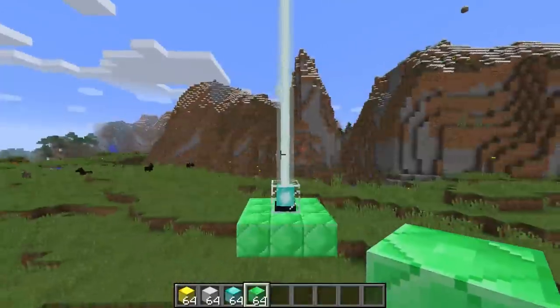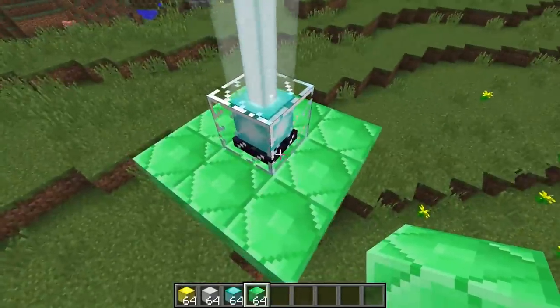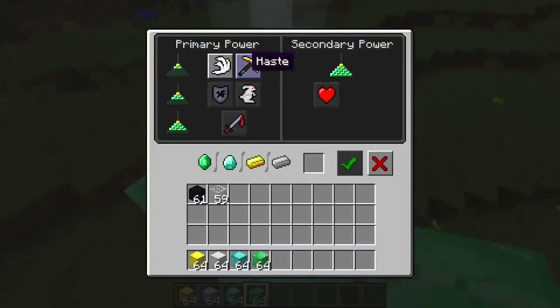As you can see, I didn't even click into it and it has activated. Once you do that, you are able to get to your first tier of options. You can either choose speed or haste, one or the other.